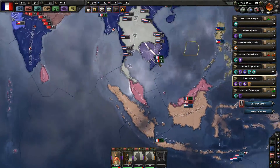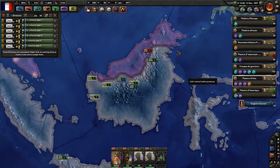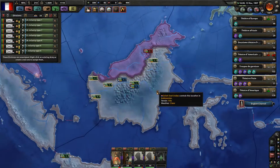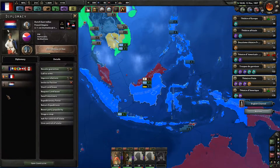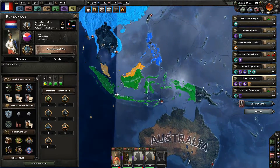Do I have any idle troops here which I don't need? There are some pristine Dutch units, but the Dutch East Indies doesn't want to join the war of the Batavian Republic — that's rather interesting.